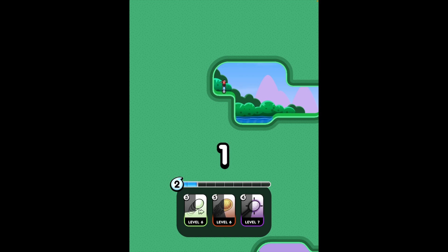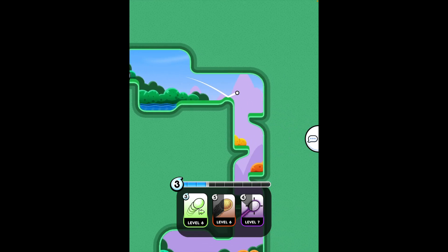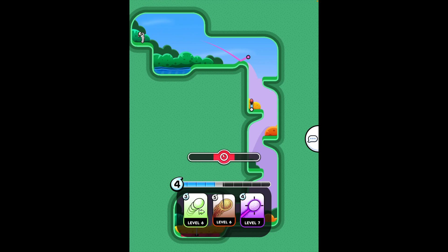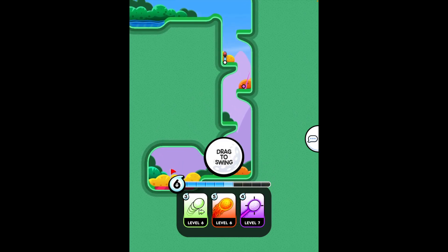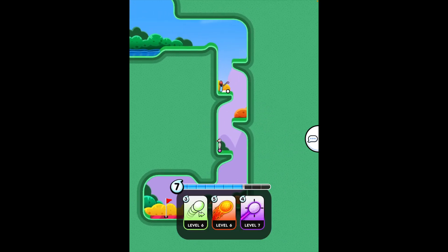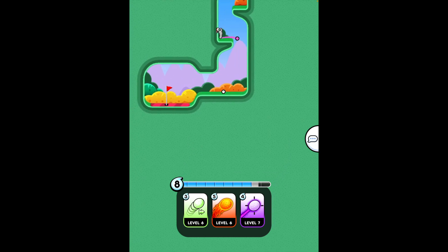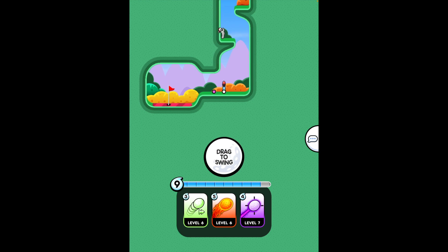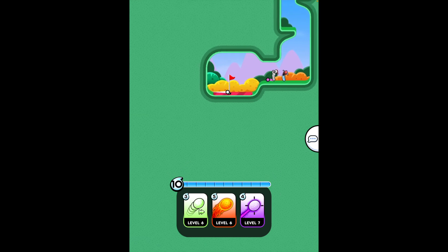On this hole, you want to aim right when you go down — aim right there and you'll go down. We both did it. If you hit somebody's ball you'll go way down there, then just bounce it off the wall again and you should get a hole in three.